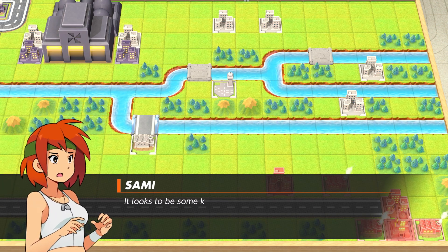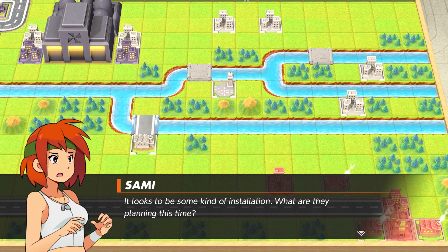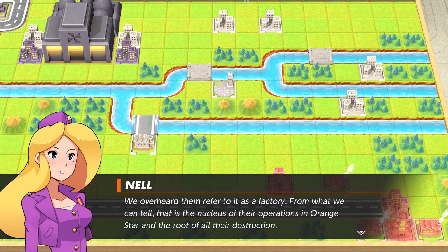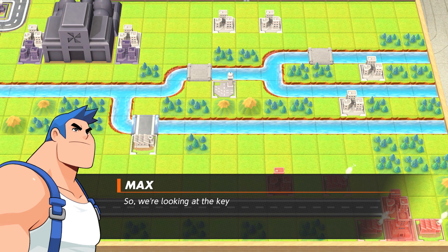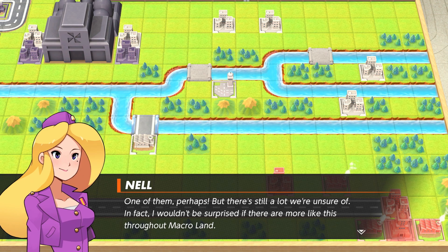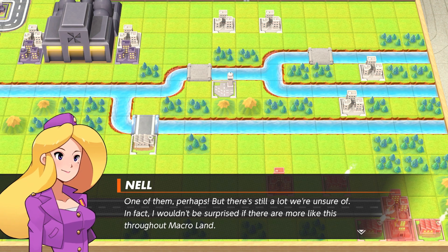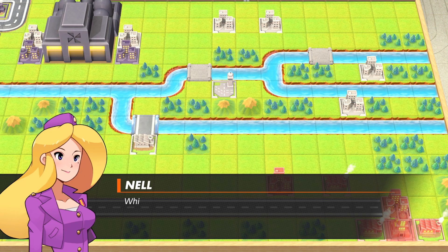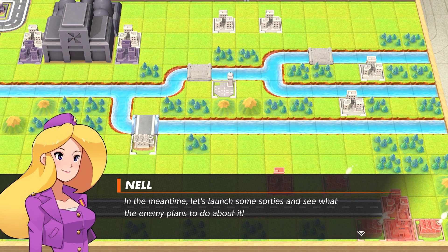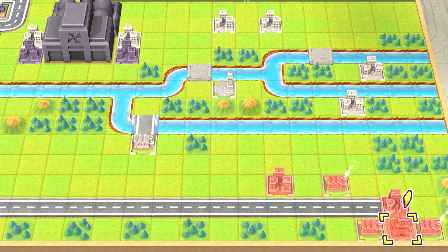What in the world is that? It looks like some sort of installation. What are they planning this time? We were hardly referred to it as a factory. From what we can tell, it's a nucleus of their operation in the Oren Star, and the root of all their destruction. So we're looking at a key structure to Black Hole's invasion — one of them, perhaps. But there's still a lot we're unsure about. In fact, I wouldn't be surprised if there's a lot more of this throughout Macroland. We've got a spy on the inside, so I'll let you know if I hear anything else.